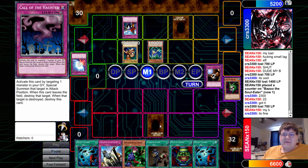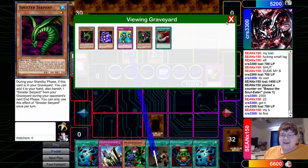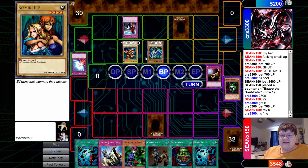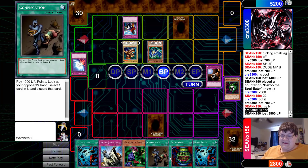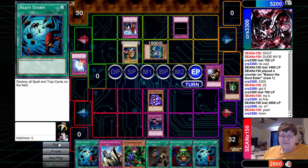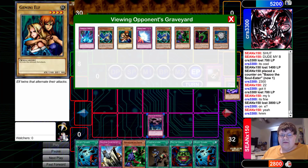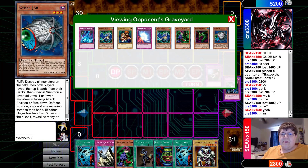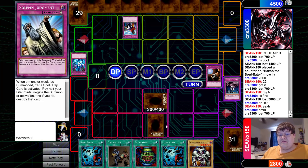Sean is just not getting a break here. Literally two 1900 beaters coming in for 3800 — it's not looking good for Sean at all, especially with as many spells as we've got. Call of the Haunted bringing back Bazoo on the end phase. The only form of removal we had on the opposite side of the table was his opponent using Torrential Tribute, forcing his own board wipe.